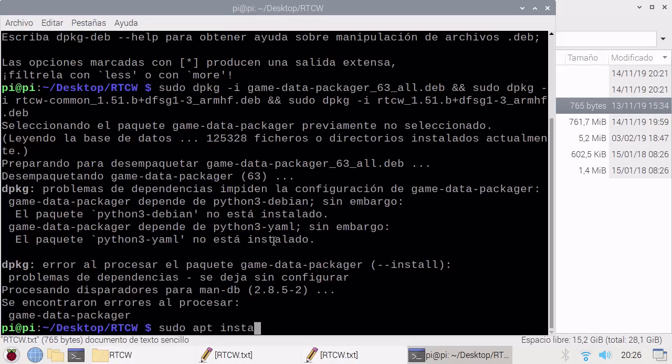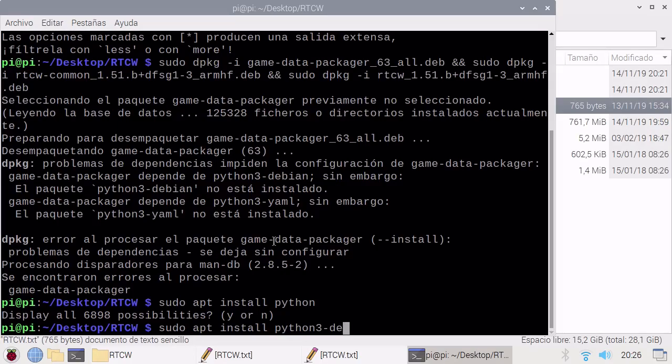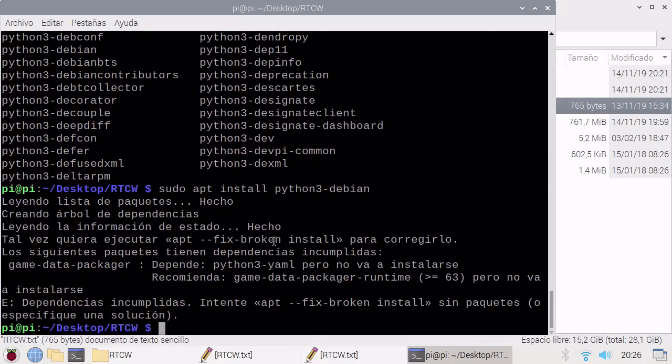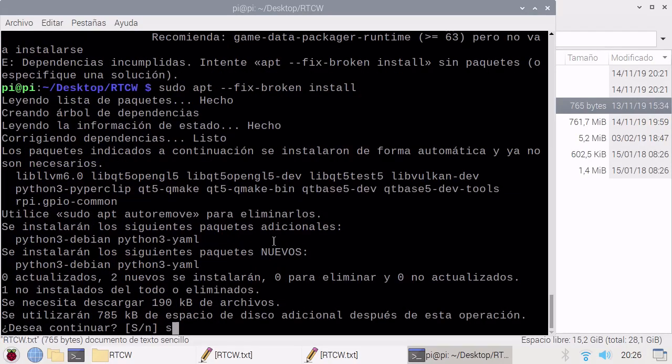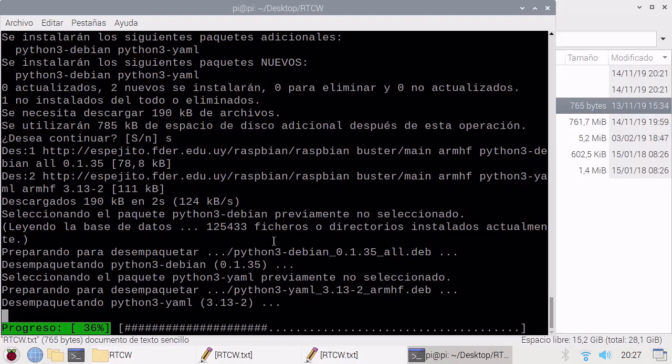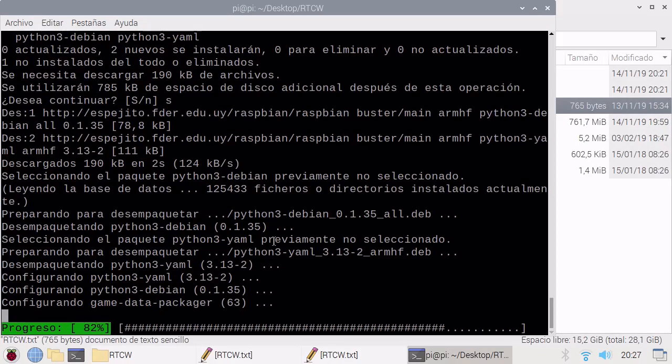So we go and install Python3-debian. We need to fix that before — sudo apt fix-broken install. The apt fix-broken install will fix my mistake and install Python3-debian automatically.